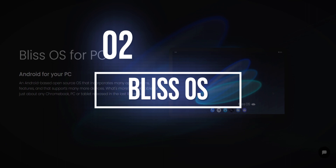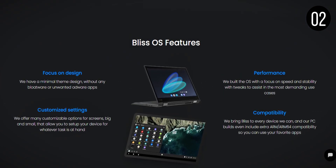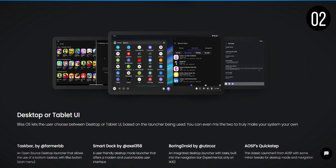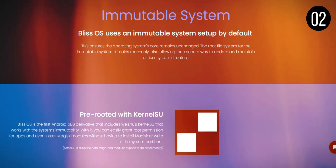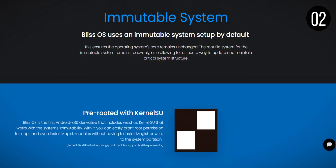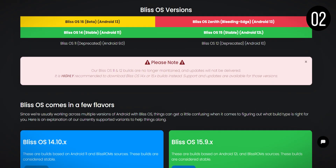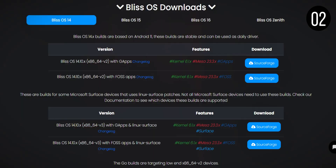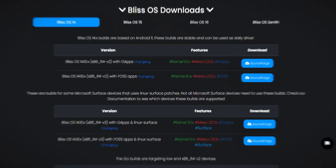In the runner-up spot, we have Bliss OS, which has evolved to become one of the top Android emulators. It offers three usage options: live booting from a flash drive, installing as a partition, or through a virtual machine. With Android 11 and Android 12 lite versions, Bliss OS is up to date, supporting recent games and apps. While it may not have gamer-centric features like some competitors, it's versatile, free, open source, and comes with Google Apps. However, setting it up on Mac requires more effort than on Windows.